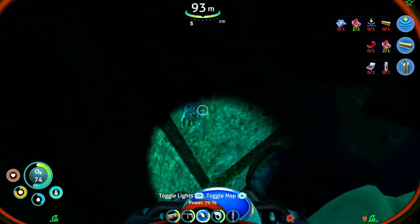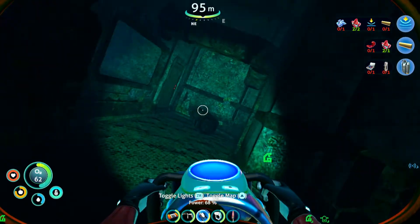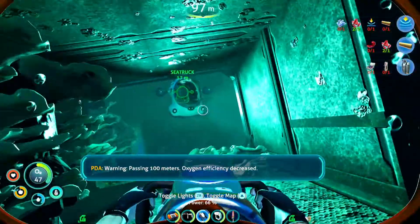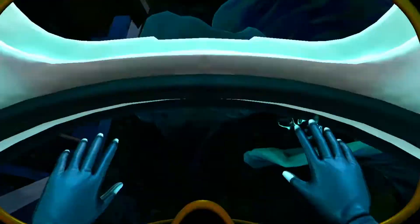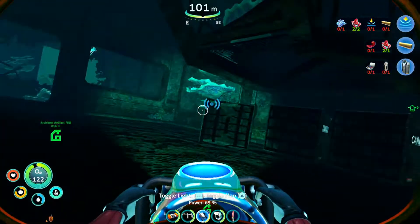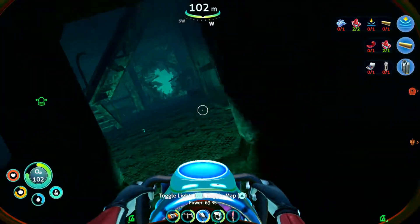Any more laser cutter fragments? That'd be lovely if I could find any. Nope, nothing there. Let's just follow the staircase back. Wait, is this a different area? I need to go down deeper, don't I? Warning — passing 100 meters, oxygen efficiency decreased. Hopefully I can find one more fragment here, and then we'll have a laser cutter. I lost the blueprints for one, and my problem is trying to find this ship again — that's gonna be hard.